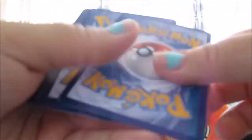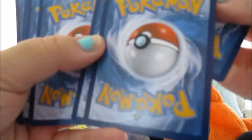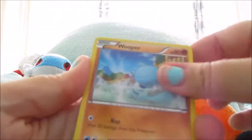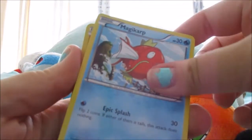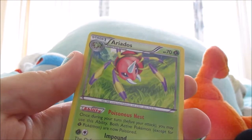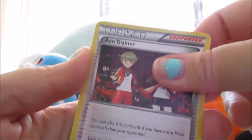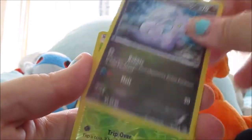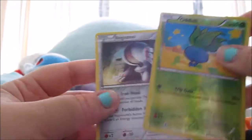That was extremely lucky — I can't believe that. First we get that sick pull in the pack battle league, and now this? That's insanity. We got a Wooper, a Baltoy, a Persian, a Magikarp, a Larvesta, Aerodactyl, Ace Trainer — I love Ace Trainer, they're so cool — another Goomy Dragon baby, a Reverse Oddish, and a Registeel Non-Holo Rare. I actually got that in one of these packs.